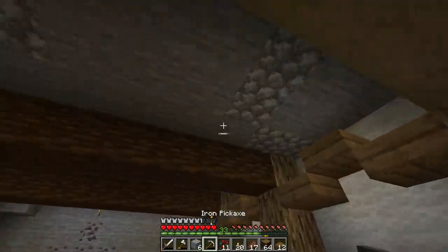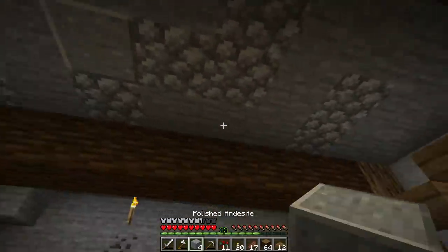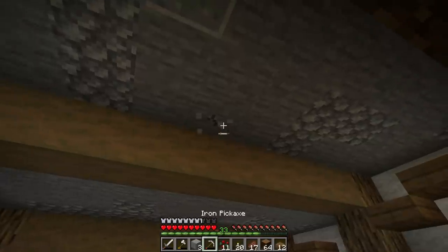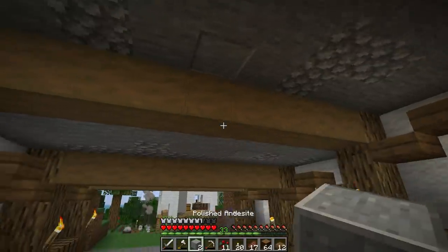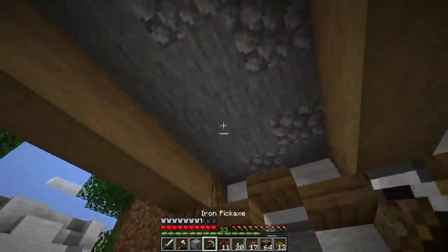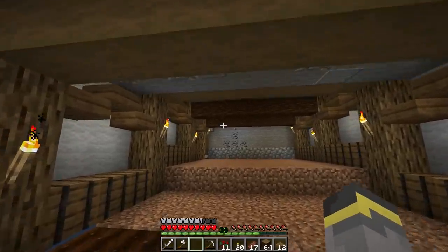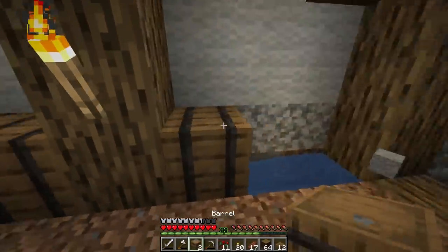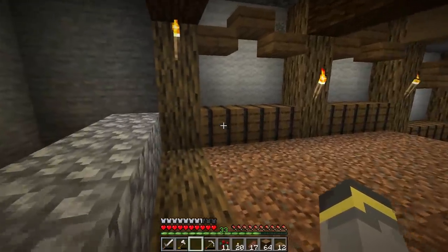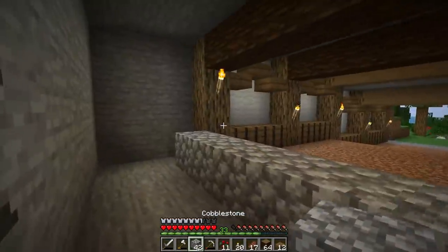I'm going to mix in some polished andesite on the ceiling as well to give everything back here a more structured feel. I like the cave vibe but this is a proper building, so mixing this in will look good. The barrels look really nice in here honestly, and I love the idea of them doubling as storage. We're in a really good place with this build now.